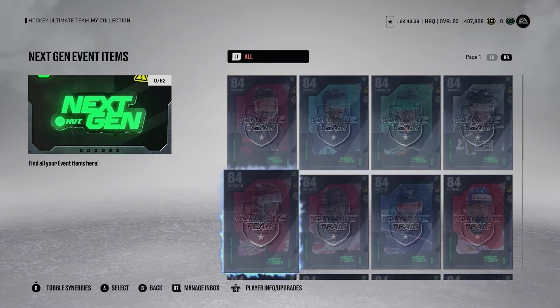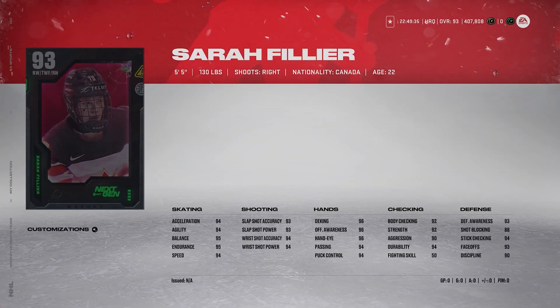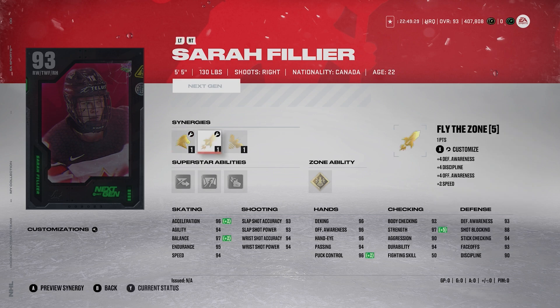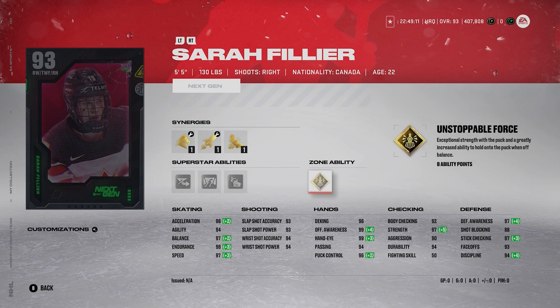Number 10 is going to be Sarah Filia — this card's actually pretty good, I'm a fan. She's a righty winger, 5'5", 130. She's got amazing synergies: Spark, Workhorse, Fly the Zone, and Buzzing. 96 Acceleration and 97 Speed — very good skating. Her shot's great too: 93, 93, 94, and 94. She has Gold Unsalvable Force, Silver Wheels, Silver Close Cores, and Silver Elite Edges. That's why I'm a big fan of her card.